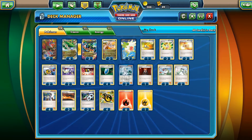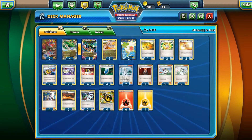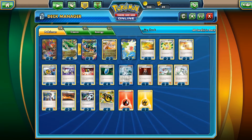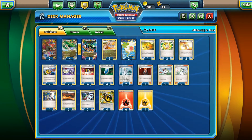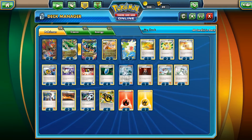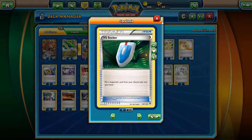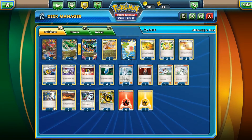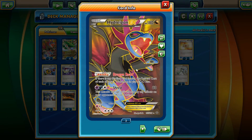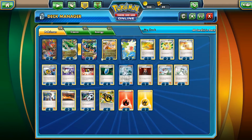For the deck list: one Escape Rope and two Switches to help combo Reshiram; Mega Turbo to get discarded energy back onto Mega Rayquaza; two Pokémon Retriever to get Fire energy back for Reshiram; four Ultra Balls as a staple; four Sycamores; four VS Seekers; two Korinas; one Lysandre; four Ns; three Scorched Earths; three Spirit Links for the three Megas; four Double Dragon Energy; six Fire; and one Electric just in case you don't have Double Dragon Energy.